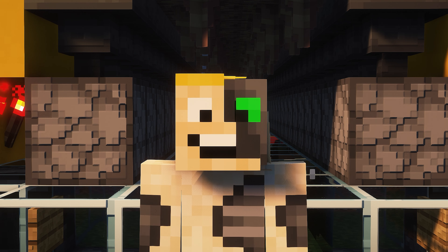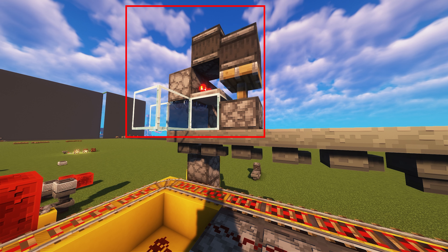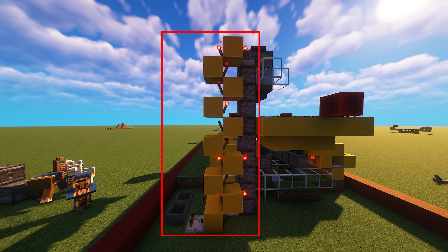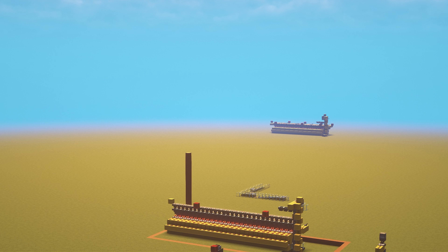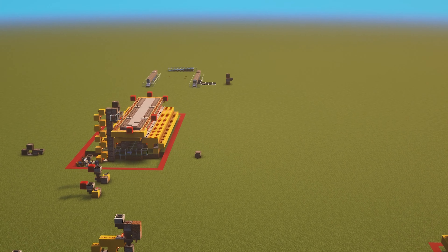Additionally, I've added two other redstone modules that you only need to build once. The first is an automatic water bottling system that takes glass bottles, fills them with water, and then injects them back into the hopper minecart system for distribution among the dispensers. The second module is an item elevator that takes empty glass bottles from the bottom of the farm and moves them up to the water bottling station above. As you can see, I've been through several iterations of this farm and have now fine-tuned it for accuracy, efficiency and automation.